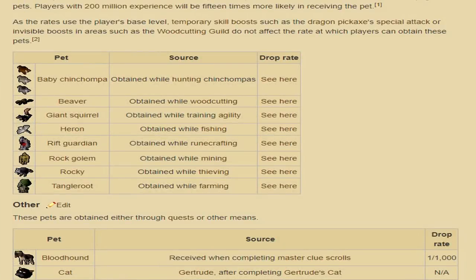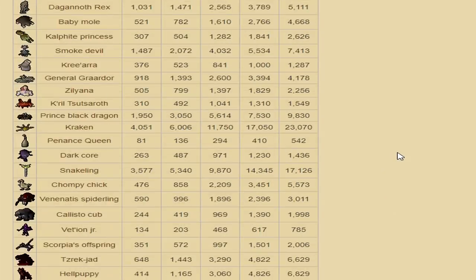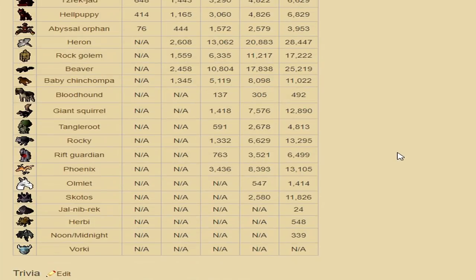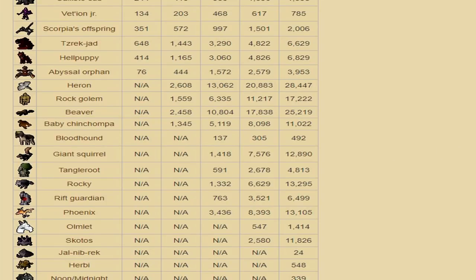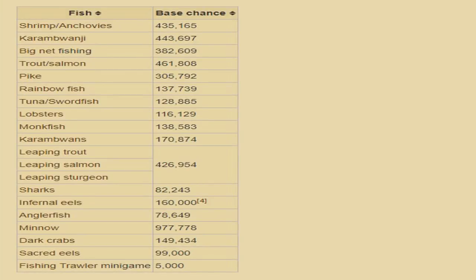They've added 50+ pets, mostly bossing PVM pets, but there are a couple of skilling pets. Fishing has the heron, and I was lucky enough to get it while catching monkfish at around 89 fishing. You're actually predicted not to get the pet until post-99 — that's how rare it is. The rate for monkfish is 1 in 138,000.